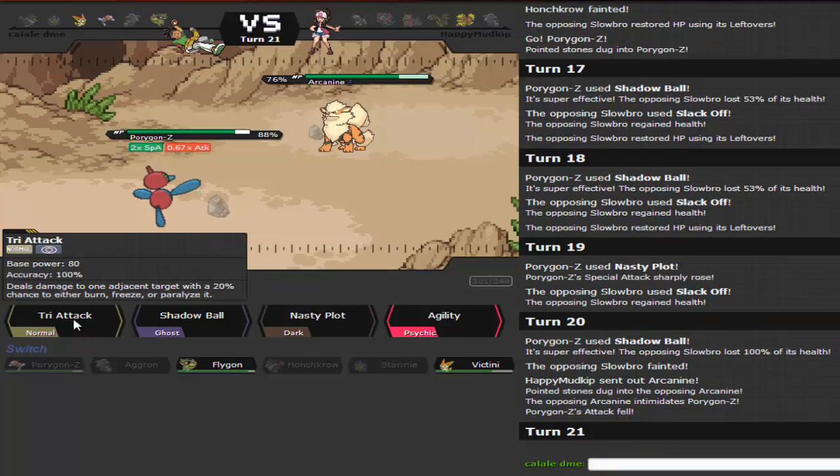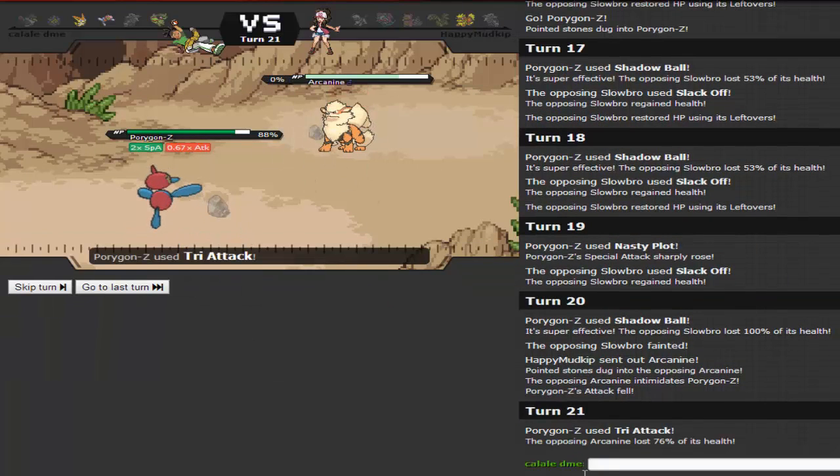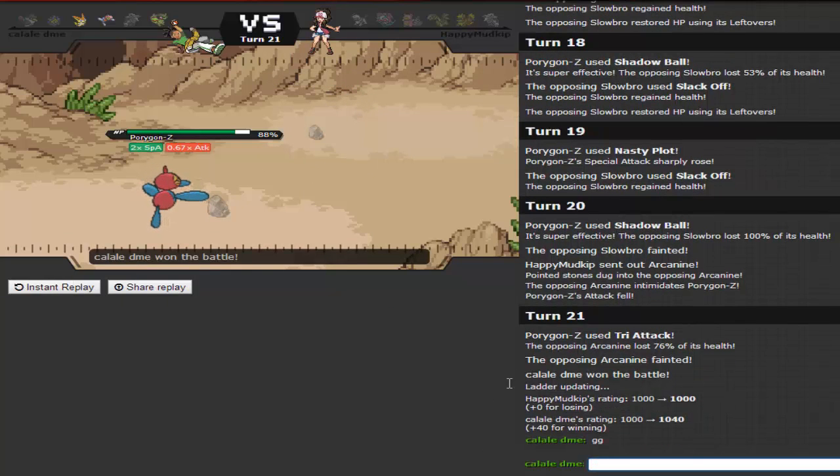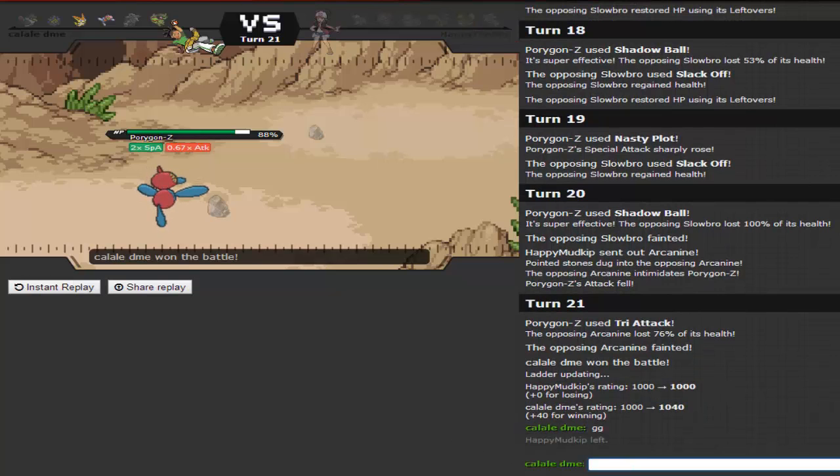I win this one. I go for Tri-Attack and outspeed — that's the game. GG. That was my first game — on to the next battle. Let's exit out and click another battle and see where we can get this account. Really liking this team. If you guys notice any misplays, please let me know.